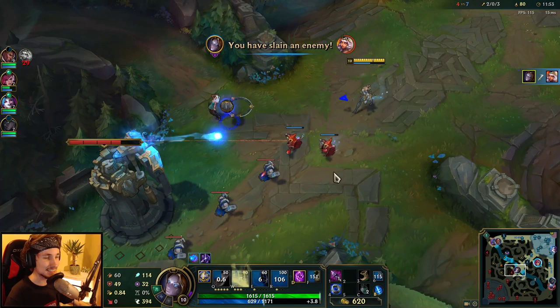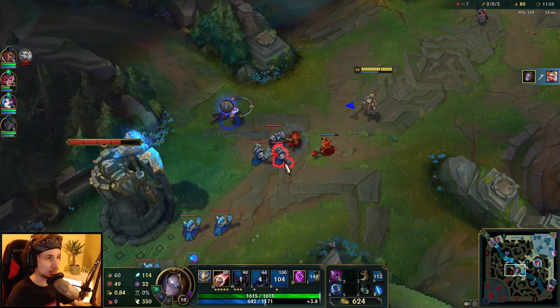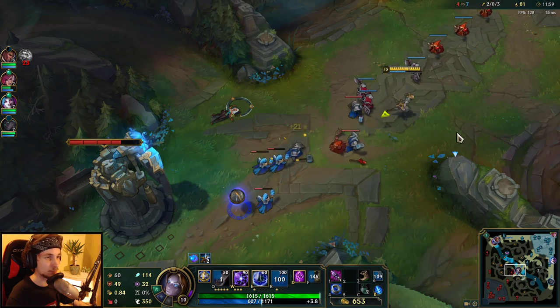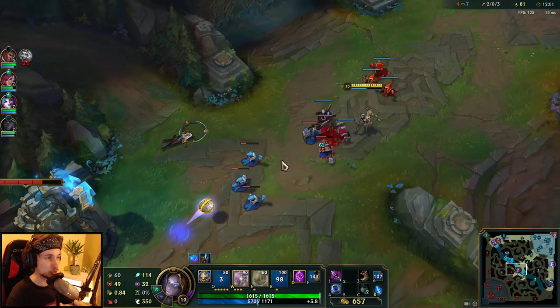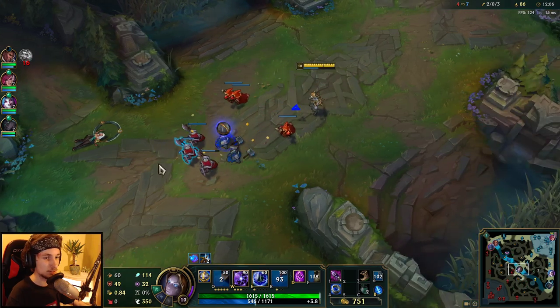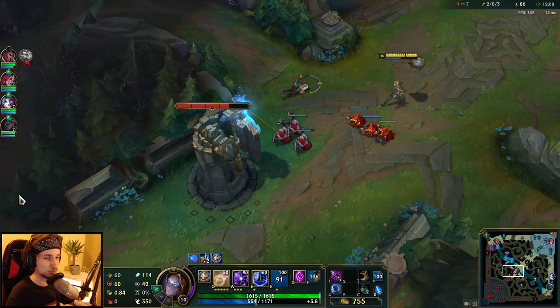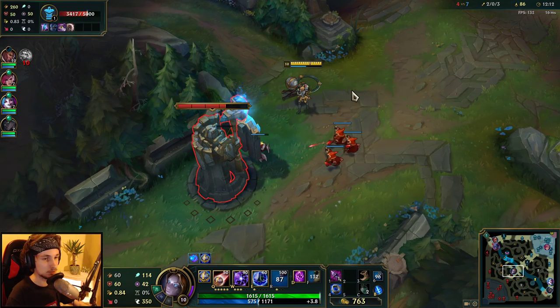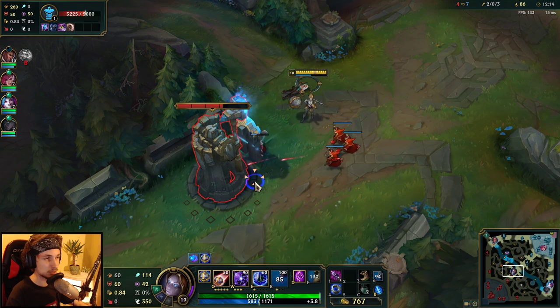This is the way you want to play Orianna — in a very consistent way where you don't get poked and you stay at a long distance so he can't reach you. If you play perfectly, technically you don't lose this matchup. Now I can take another tower plating.